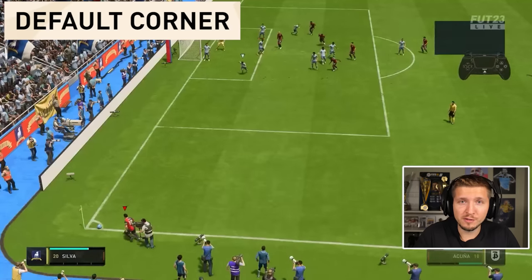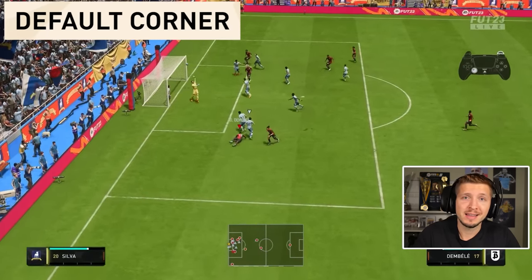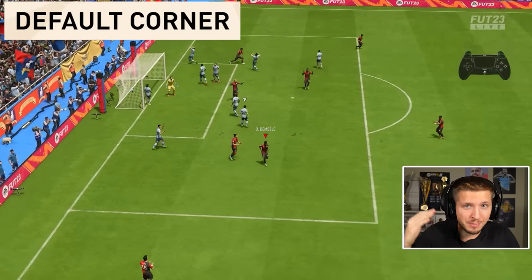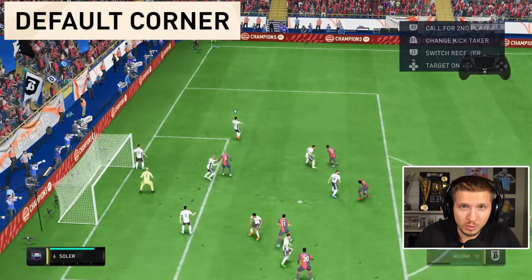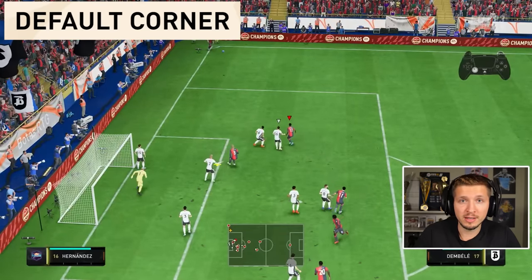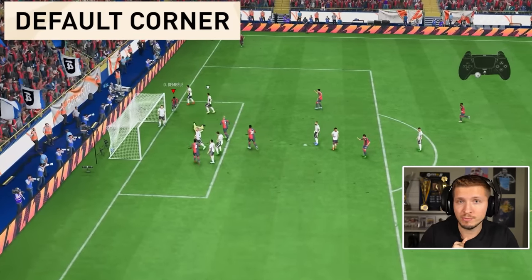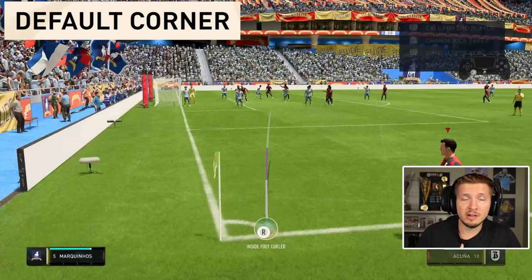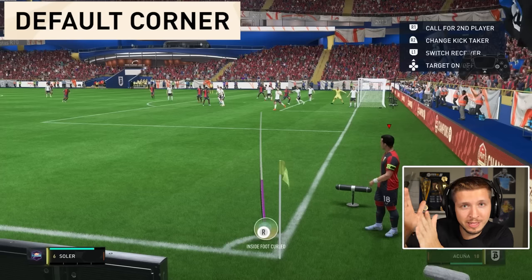Then we have the default corner for the lazy users perhaps — quickly taken. It is good to use towards the near post region against an opponent that is taking out his keeper. Just make sure to take this one quickly — that is the most important thing. For this one, just use default curve, do not touch the right stick, just default curve. For outswingers, you want to aim around the edge of the 6-yard box. For inswingers, you want to aim between the edge of the 6-yard box and the penalty kick spot.